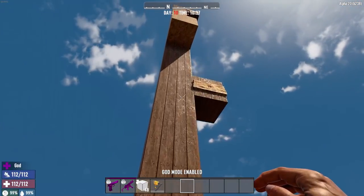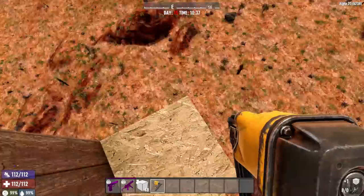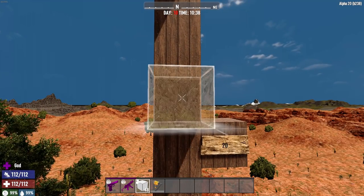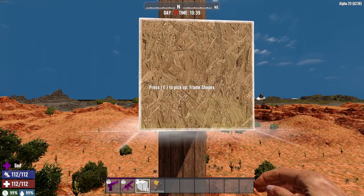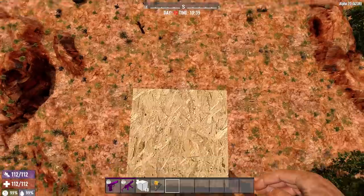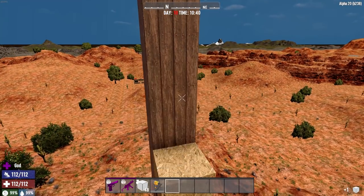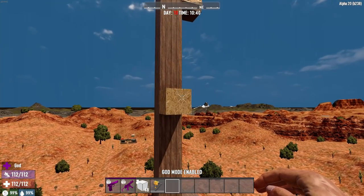Twenty-four blocks up — okay, we took our first amount of damage there, just two damage. Let's check at twenty-three blocks. Okay, so twenty-three blocks seems to be the threshold for as high as you can fall on hay bales before you start taking any damage. We'll try twenty-four one more time for due diligence — okay, two damage again. It doesn't seem like it's doing enough to potentially harm us at all.